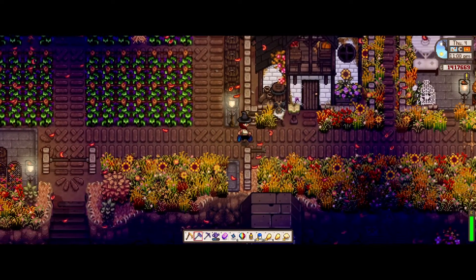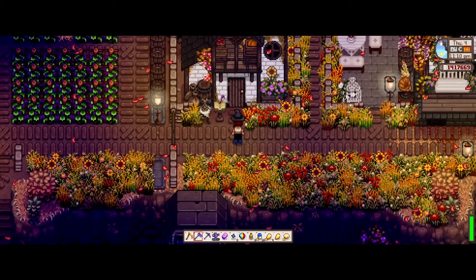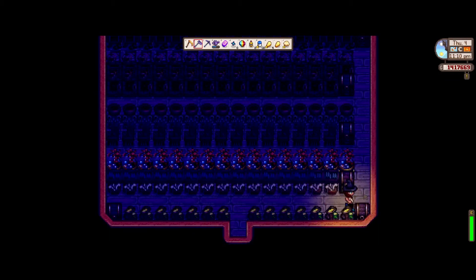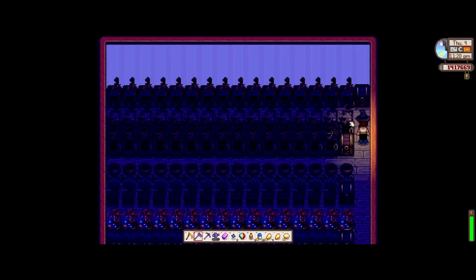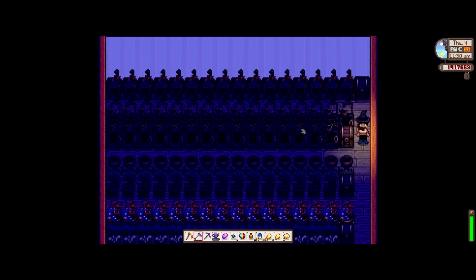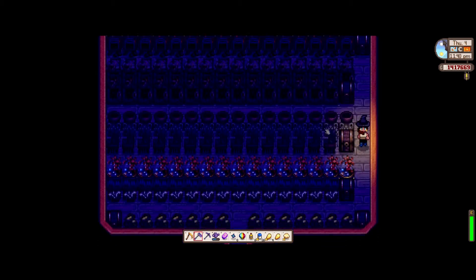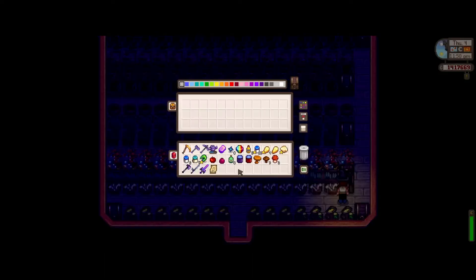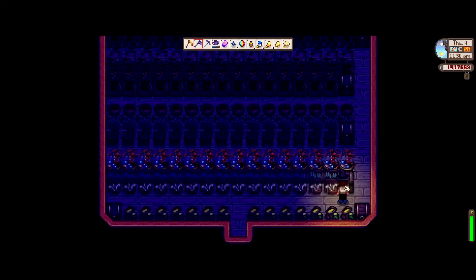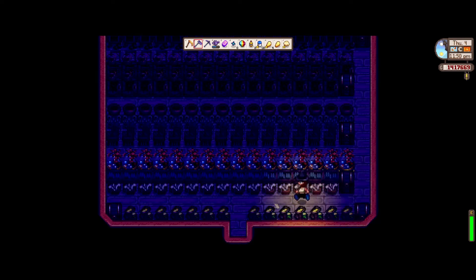The last area I have is over here. This is my final shed — it has all of my production in it. We have just so much. These are my charcoal kilns, these are my furnaces, the constructor, geode crusher, crystallarium, bone mill, and seed maker. With the automate mod, I just load stuff in and it goes to work, and I can just collect it at the end of the day. It makes it all so much easier for me.